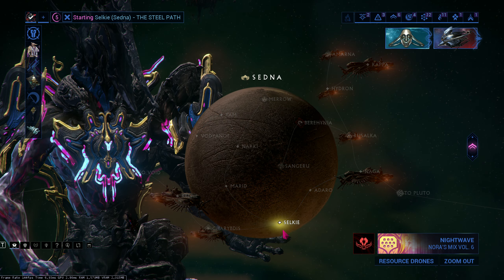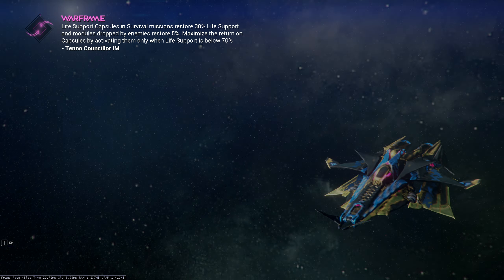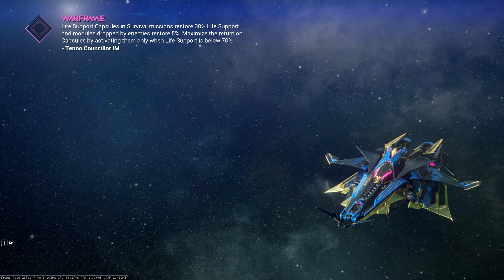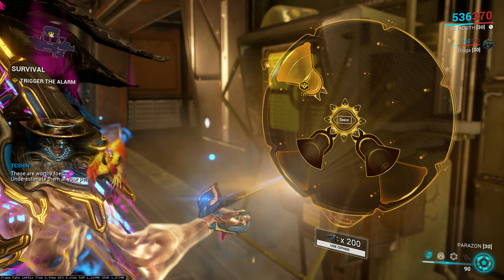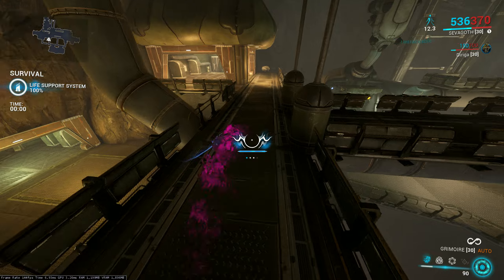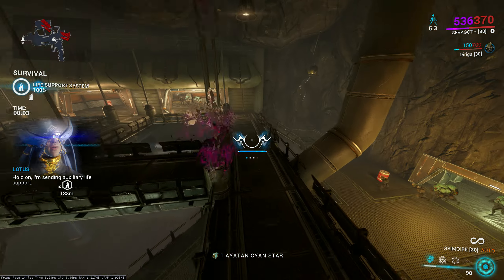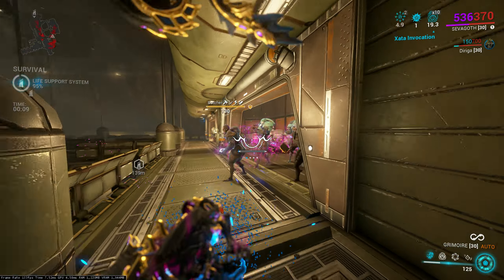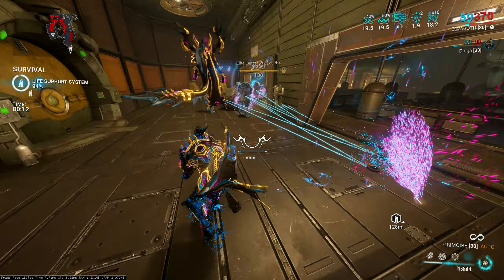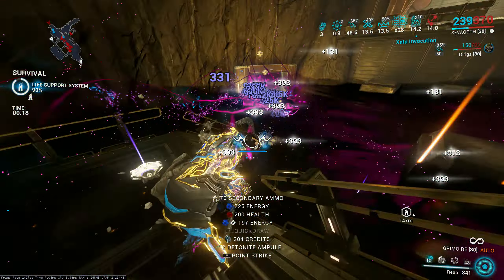So what do I think about Zevgoth? He is one of the hardest-hitting nuking frames I have ever played when those mods came out. You don't really need Dark Propagation — you can just use Reap because you're going to be roaming around anyway spamming 2 and 1. But with the Shadow mod, it's just way better for quality of life and more KPM. Even without the new Dark Propagation mod, number 2 then number 1 is so strong.